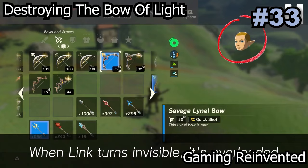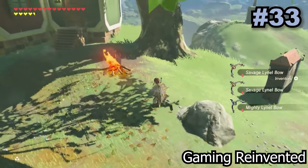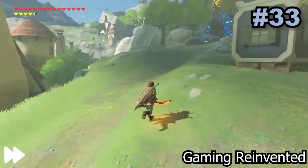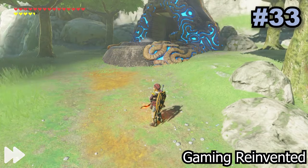It's normally not possible to remove the bow of light from your inventory, but with this glitch you can trick the game into actually burning up the bow of light. To do this, use menu overloading to trick the game into thinking that your wooden bow is actually the bow of light, so that when you set the bow on fire and lose it, you will actually be losing the bow of light.